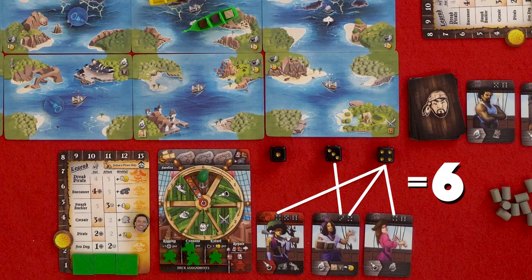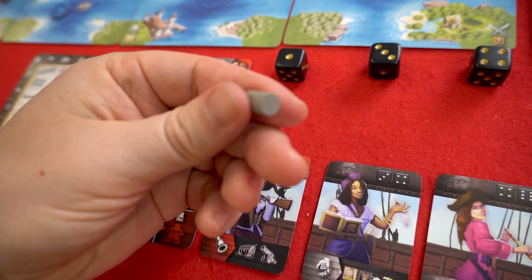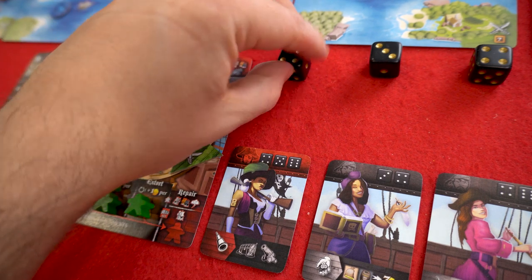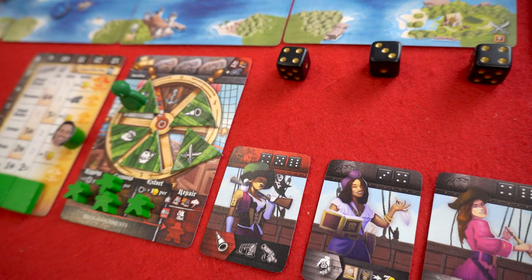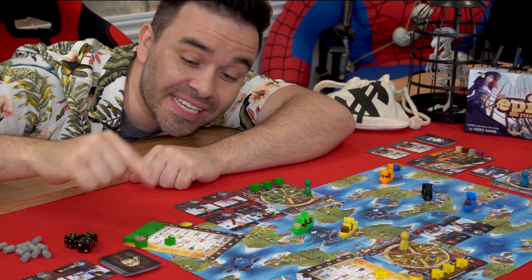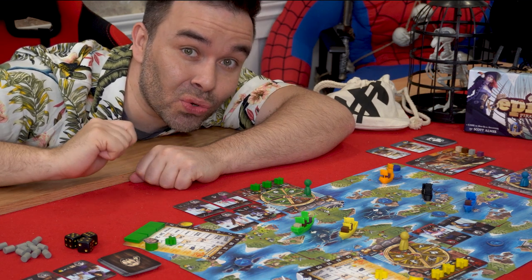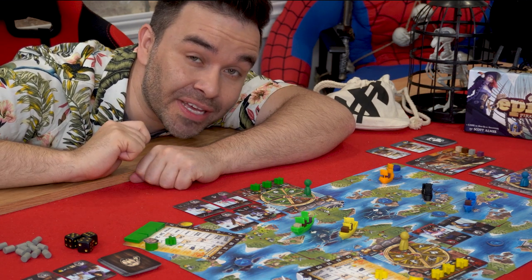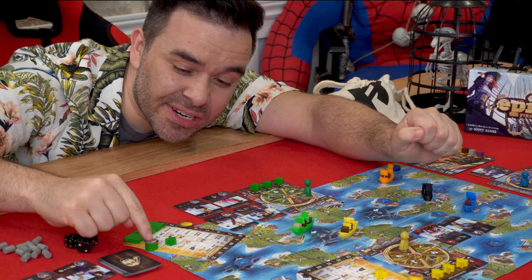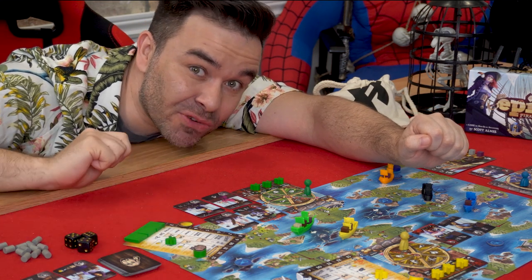And if you have any of these surefire cannon tokens — depicted by grey cylinders in this prototype — you can discard them for a one-time use to flip a die to the side of your choice. Your opponent then does the same thing, and the player with the highest number earns a boost in their legendary status, which offers up cool rewards such as gold and improvements to your ship, making it faster and mightier. By the time you reach the legendary status of Dread Pirate, you'll be a force to be reckoned with.